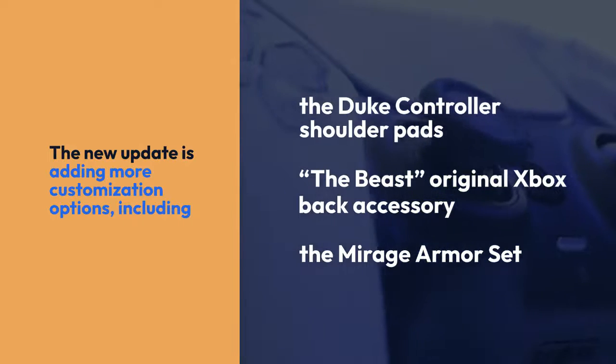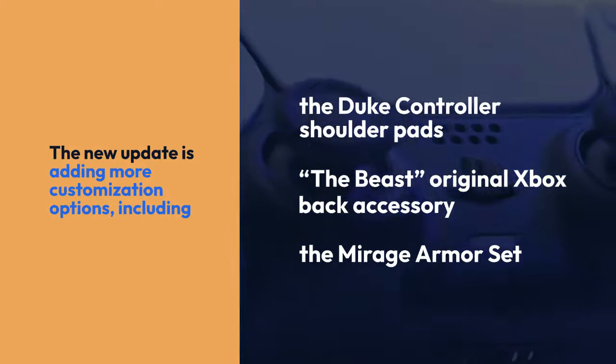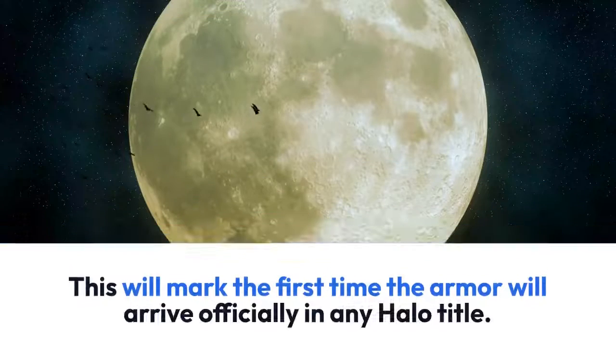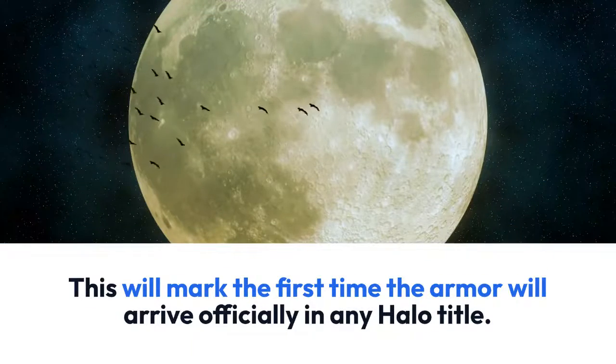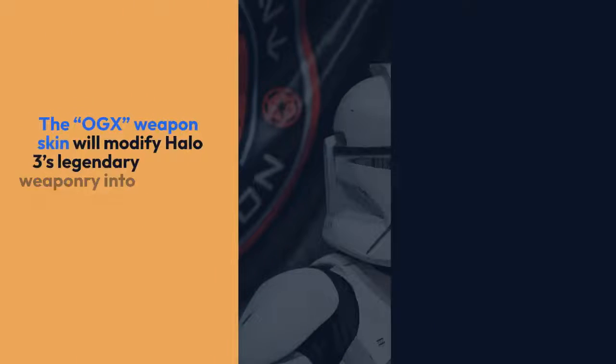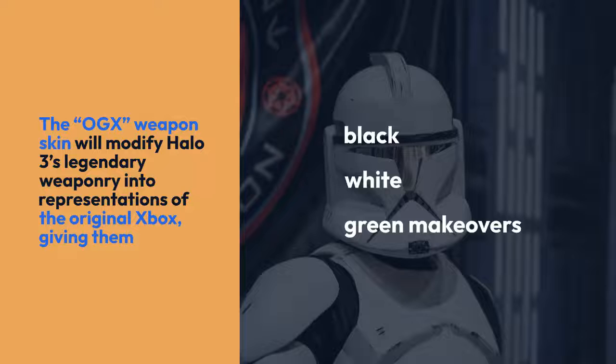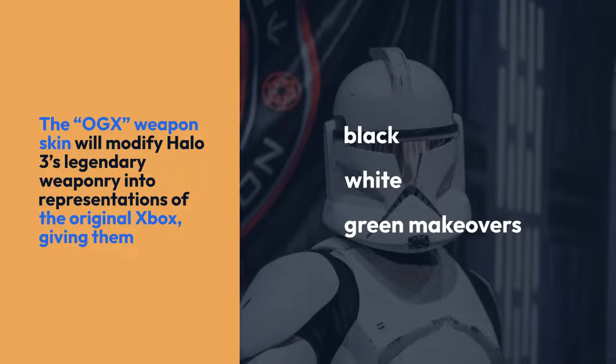Halo 3 is also getting a ton of love from the developers. The new update is adding more customization options including the Duke controller shoulder pads, the Beast original Xbox back accessory, and the Mirage armor set. This will mark the first time the armor will arrive officially in any Halo title.